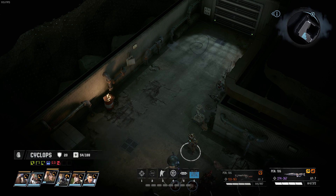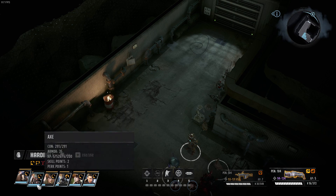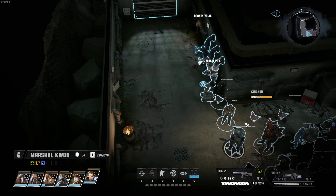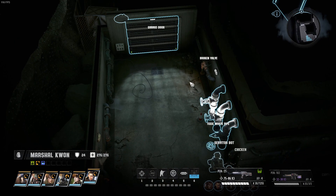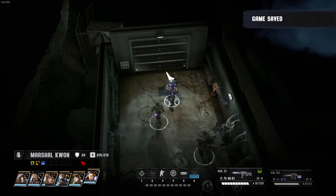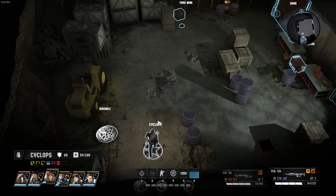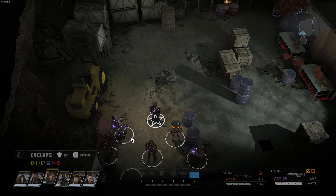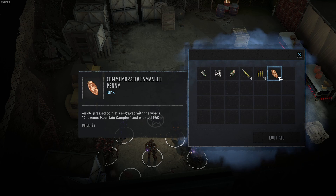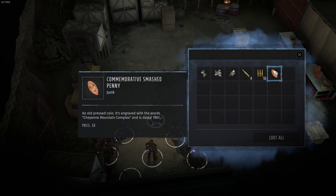Did we already get it? We just have internal bleeding and the chills. We've got three people messed up - we really need to see a doctor here. Let's go there and hope we don't have to fight soon. There's something diggable - LED matrix, titanium plating, laser emitter, some ammo, and a commemorative smash penny engraved with the words 'Giant Mountain Complex, 1967.'